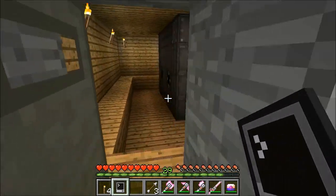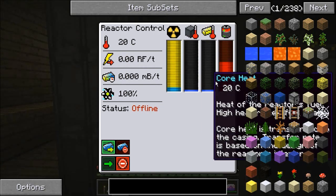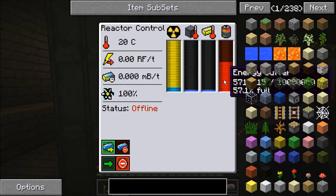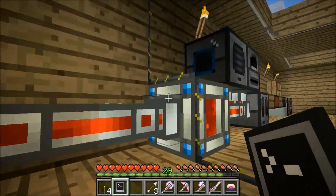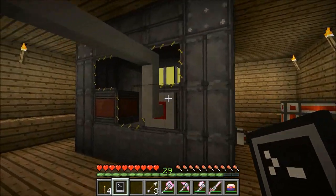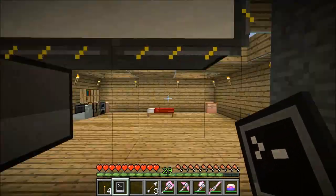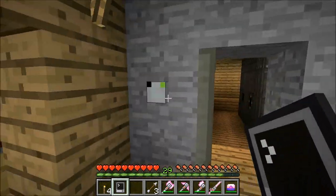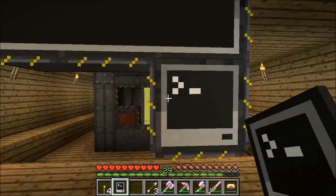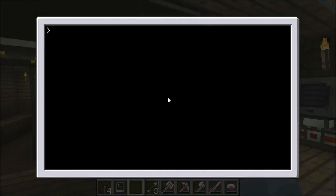I'll just go in and show you that everything's working. There's input and output ports. It's currently half full on its own energy buffer. It's powering my hardened energy cell, which is completely full. And here is its computer port, which is connected to the ComputerCraft computer.